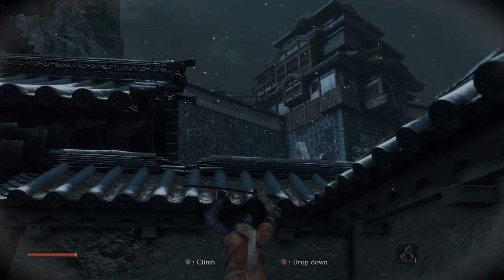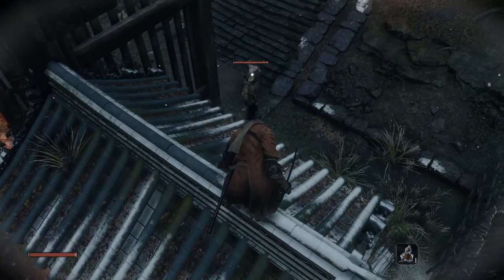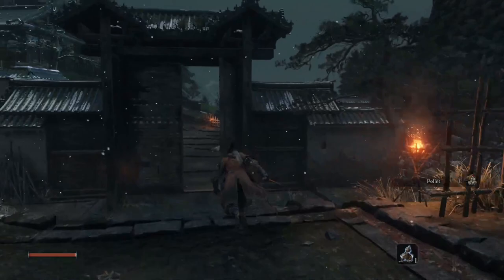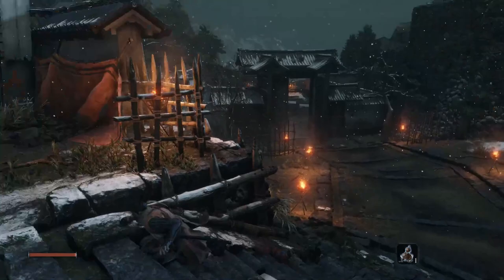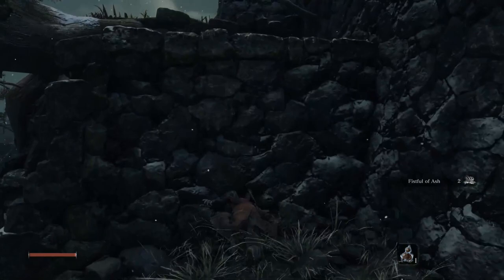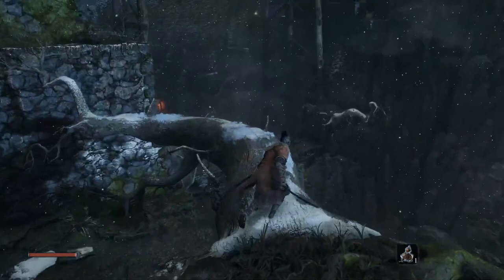Enemies aren't always easy to sneak up to, but you can also use an elevated platform and perform an aerial deathblow by locking onto the enemy with R3, jumping towards them, and pressing R1 as the red circle appears. With your sword drawn, you can sprint by holding the sprint button, or dash by tapping it in any direction for quick evasive maneuvers. Using sprint and jumping afterwards lets you do a longer jump to reach farther places. You can also grab certain ledges mid-air and climb up if there is a platform ahead.